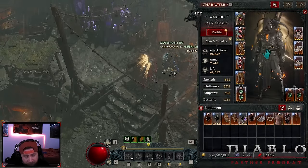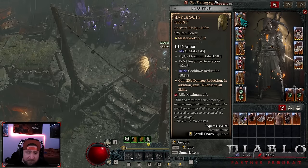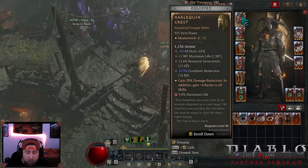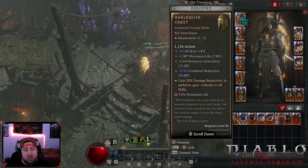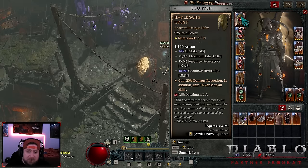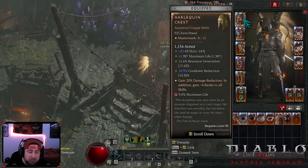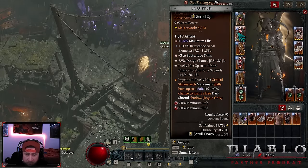Now let's go into the gear. We got Shako — this is the best-in-slot helmet. If you use a regular one, I'd suggest cooldown, max life, dex, or lucky hit. You could temper on a resource or armor. Or you could run god slayers, but I think Shako is just better overall. Then we got Umbral's to help us stay alive.